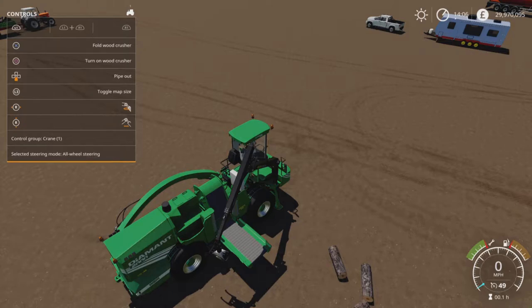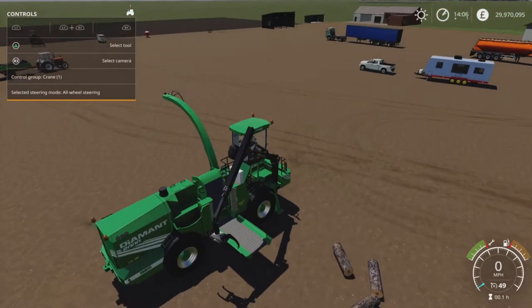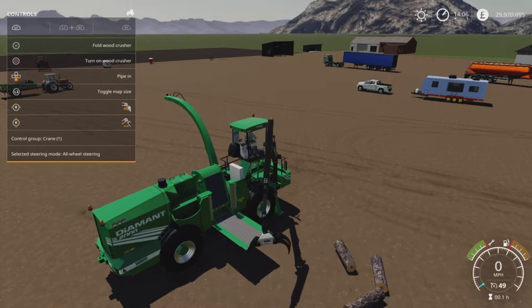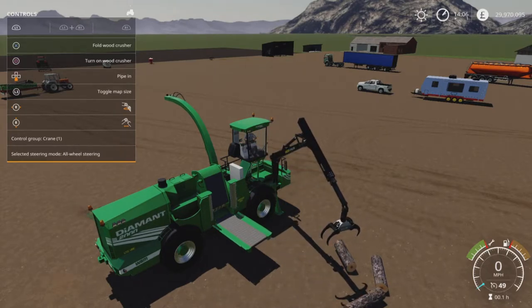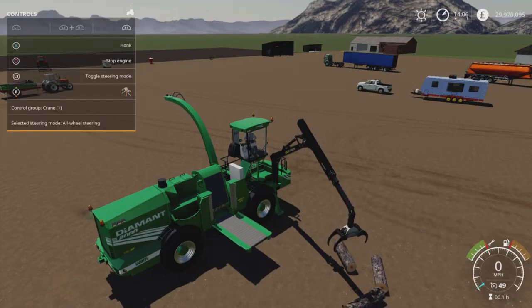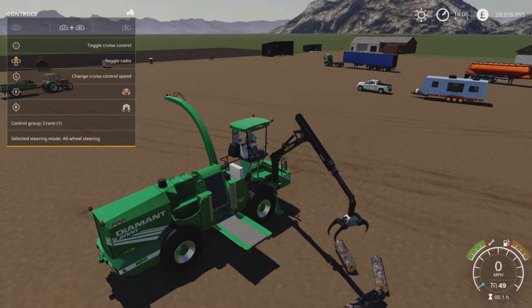Staying on that option we can also do Pipe Out. If we stay on that option as well, L1 and right stick left to right moves the crane left and right. Right stick up and down does the boom in and out. R1 and right stick goes up and down. L1 and R1 spins the claw left and right. Right stick up and down opens and closes the claw.